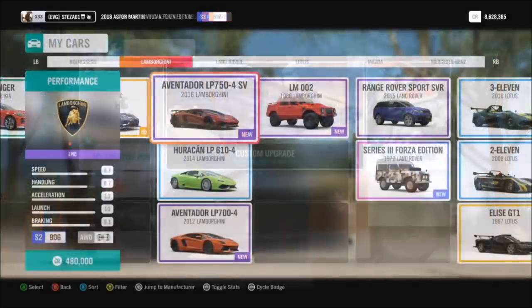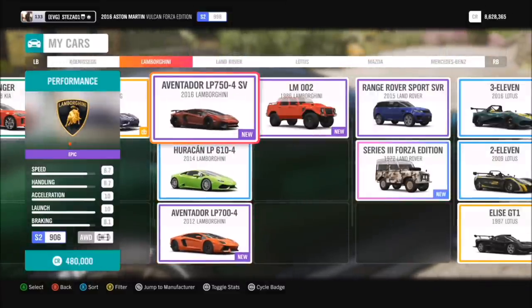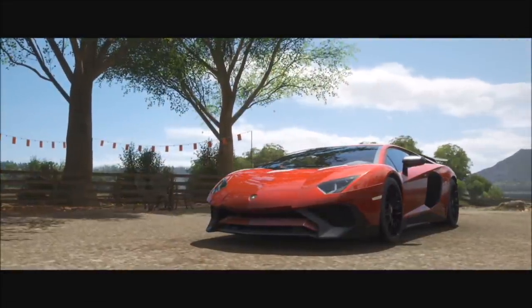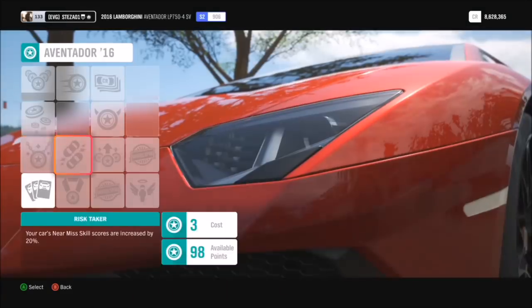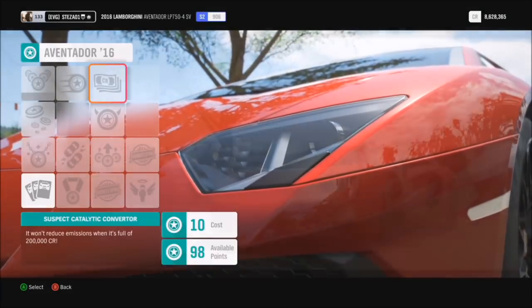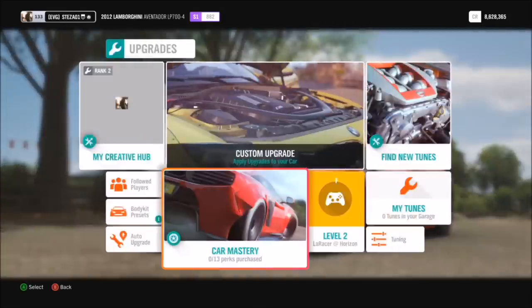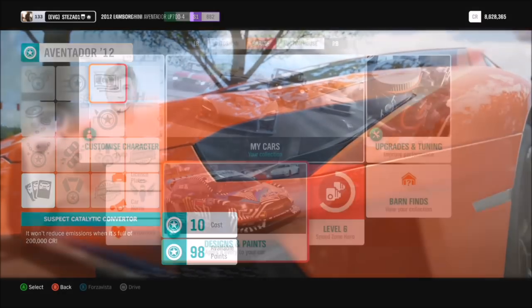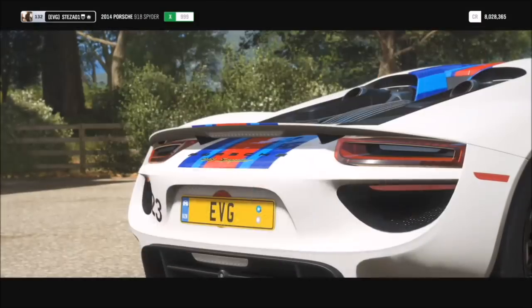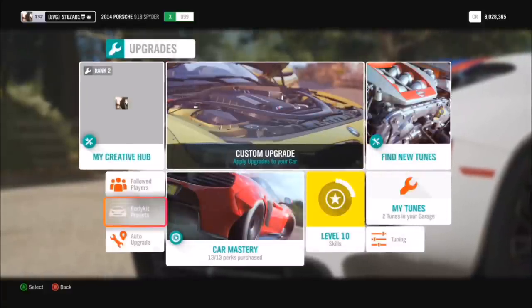Now moving on to some standard cars in the base edition of the game: both Lamborghini Aventadors — the 2016 and the 2012 — if you go into upgrades and tuning and then car mastery, each of them will give you 200,000 credits. That's 400,000 total, and they each cost just 10 skill points. They're really not hard to get.